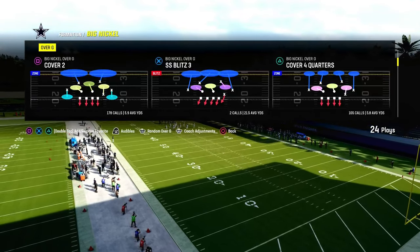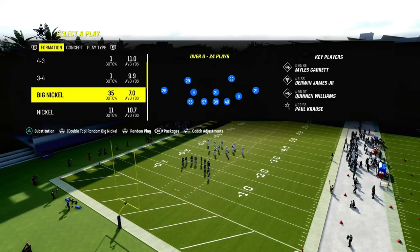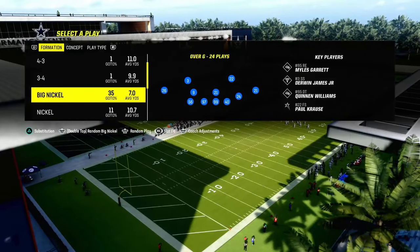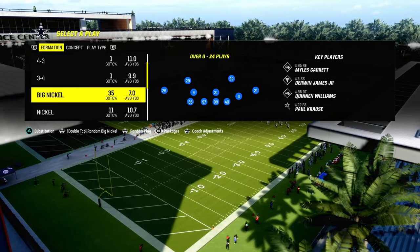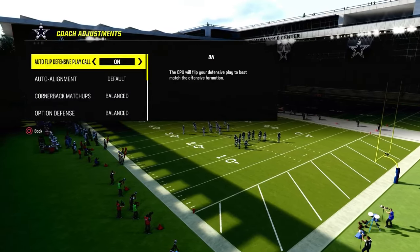What's cool about Big Nickel Over G is the fact that you have these unique adjustments for the slot corner, but we're going to turn on the slot cornerback package so that we go back to the standard adjustments we already have in the nickel defense. I'm just going to use the slot cornerback package.